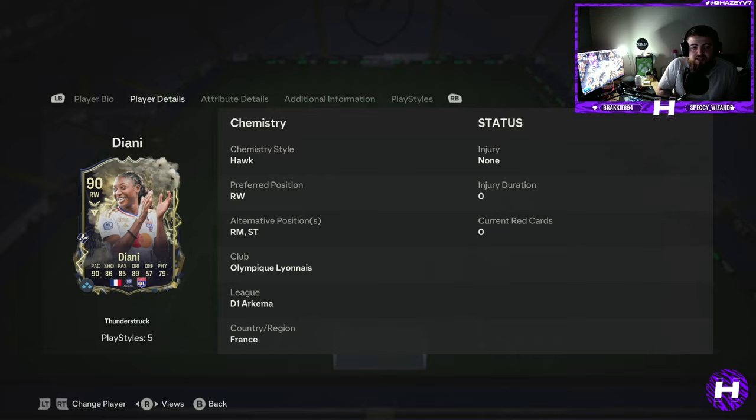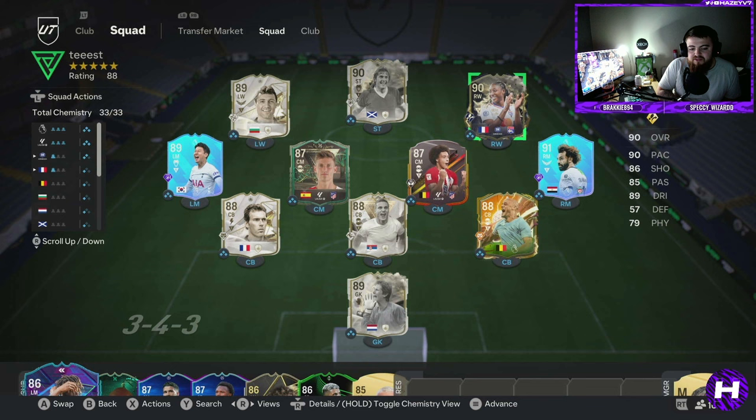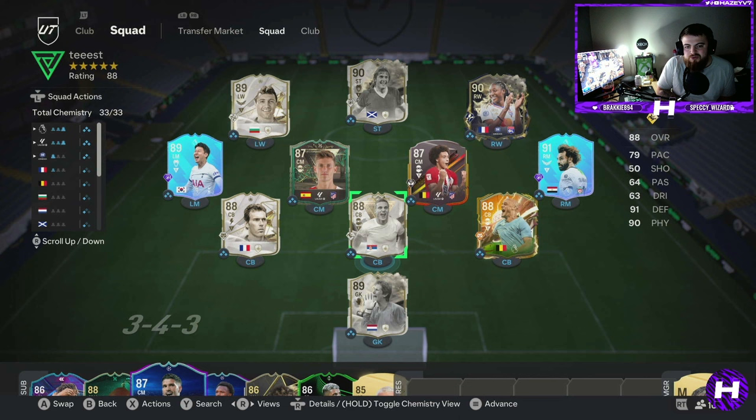I do have Salah on the wing so I thought best bet go up front. This is the team that we used — up front instead of Dalglish we had Salah, then Llorente filling in, and De Paul in the middle, so a little adjustment. But this is the overall squad that we ran with. If you like the video, please hit that like button and drop a subscription — I'd really appreciate that.